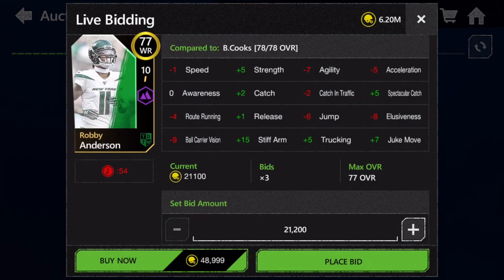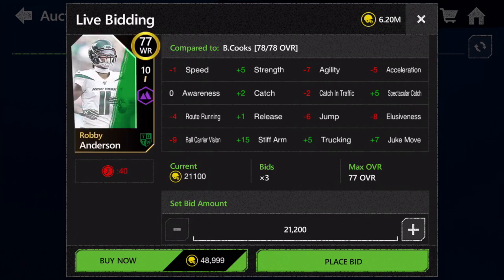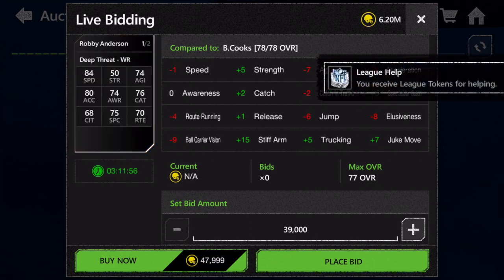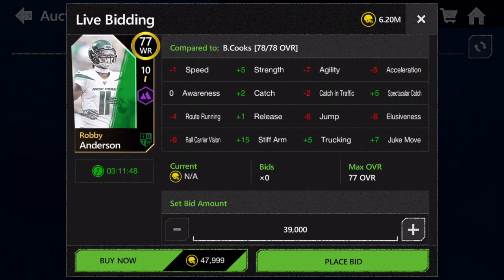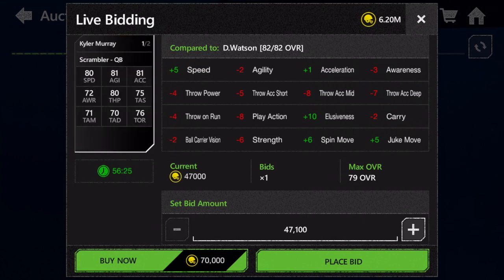The first player for week number six is Robbie Anderson, 77 overall wide receiver with 84 speed. Same idea as most good wide receivers — they're fast and they can catch. He's usable, definitely not the best gold wide receiver but not the worst either.